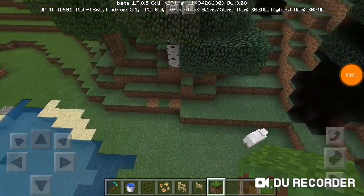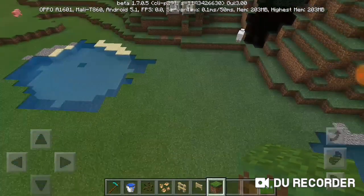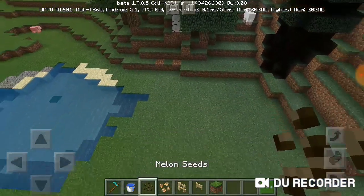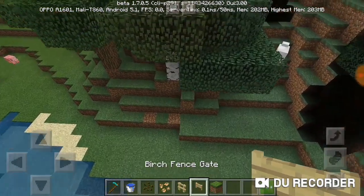Hello guys, this is Dark Drogas, and today I'm going to teach you how to make a farm. For that you will need a hole, a water bucket, seed or any kind of seed, fence, and a gate.